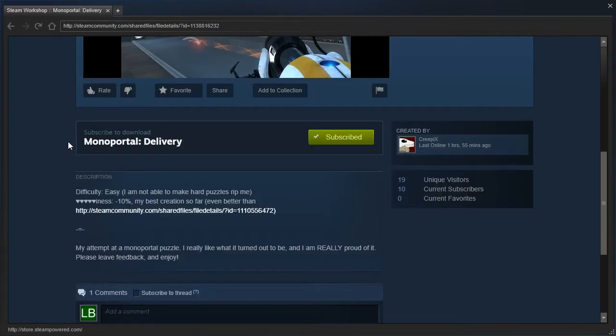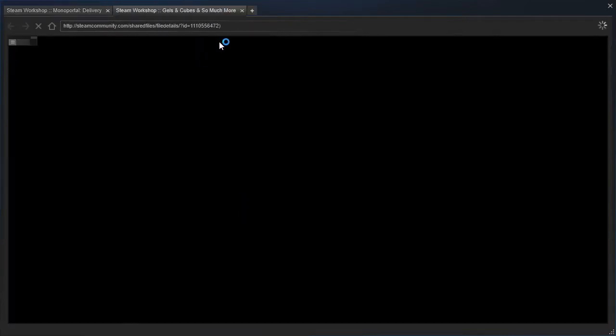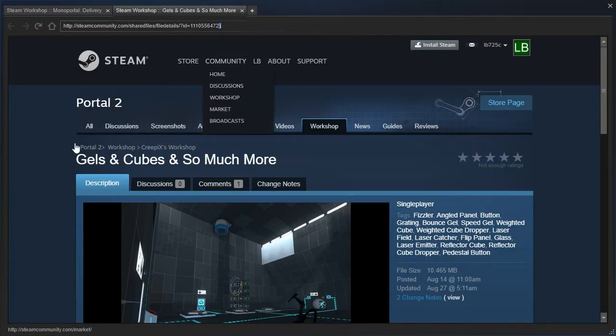This is Mono Portal Delivery by Creepix. Difficulty easy — I'm not able to make hard puzzles, RIP me. Negative 10%, my best creation so far. Even better than this link here, which links to gels and cubes and so much more. And even though it's got a parenthesis in the link, it still works, because that's how Steam works.